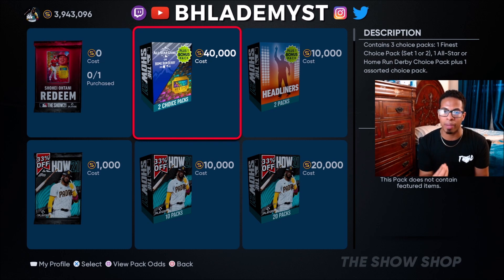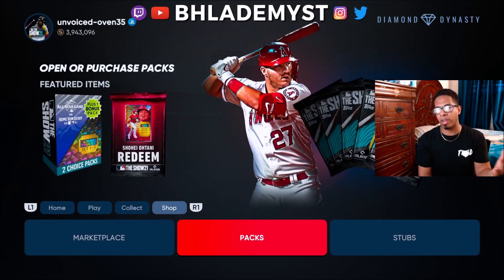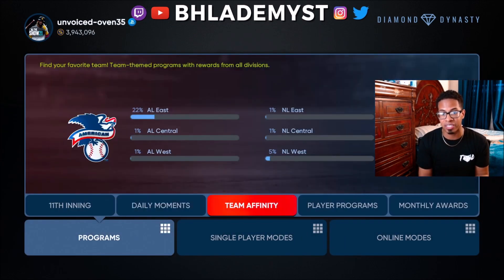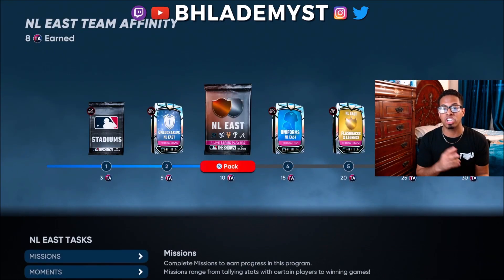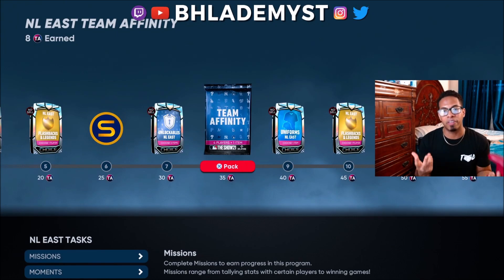If you really like a diamond, I'd suggest either waiting until later in the game cycle when the community market stabilizes and then buying it, or just outright buying it rather than gambling on a pack. Through conquest and programs like team affinity season one, you can earn team affinity packs for free just by grinding — no stubs required.